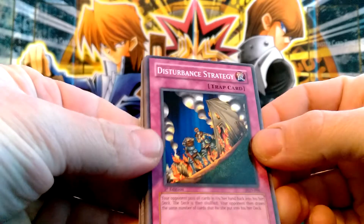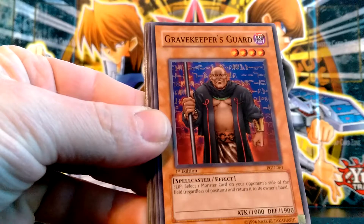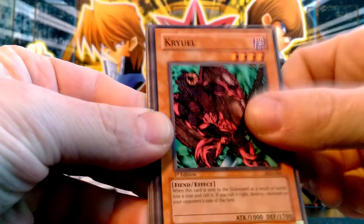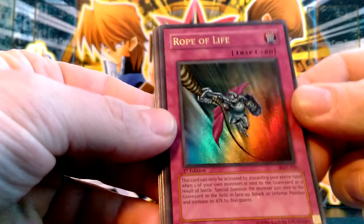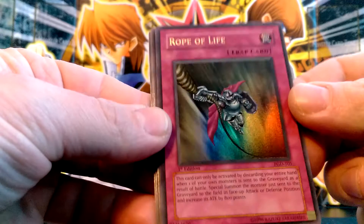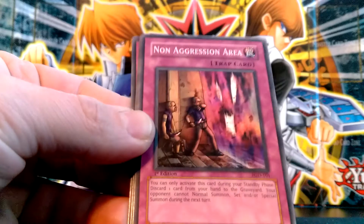Disturbance Strategy. Gravekeeper's Guard. Oh, sick — we got ultra rare: Rope of Life! That is awesome, really good card. I don't have a mint one like that.